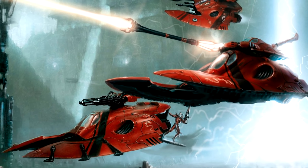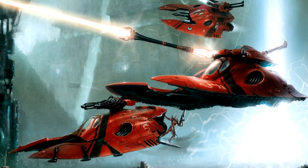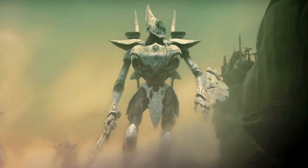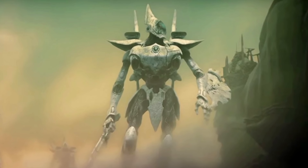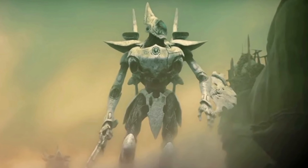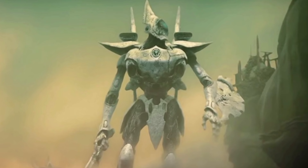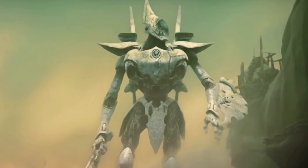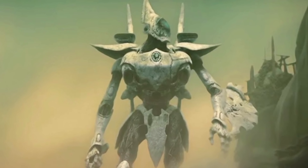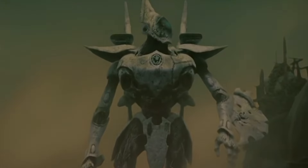The last spell I like is Impair Senses, warp charge 6. It debuffs an enemy unit so that they can only shoot at their closest enemy unit unless the target they actually want to shoot at is within 18 inches. This means you can put a bunch of chaff up front to block the enemy unit from shooting what they actually want to, as long as you keep the unit you think they want to shoot at outside of 18 inches from the enemy unit. So you can debuff something like lascannon Devastators so they're forced to shoot at your Guardian blob right in front of them.